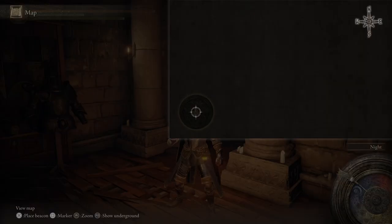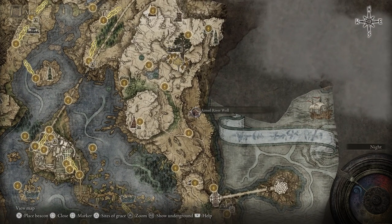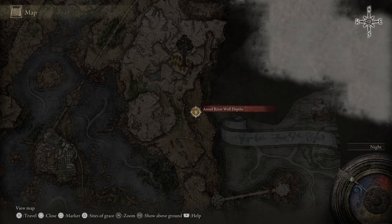Now we can go back to the map and head over to the Ainsel Riverwell - I cannot pronounce these words, I apologize. I'm just really bad with names and stuff, so I'm just going to say Ainsel Riverwell. We're going to hit R3 and go over to the grace. I'll see everybody over there, and when we get over there we're going to end the video.